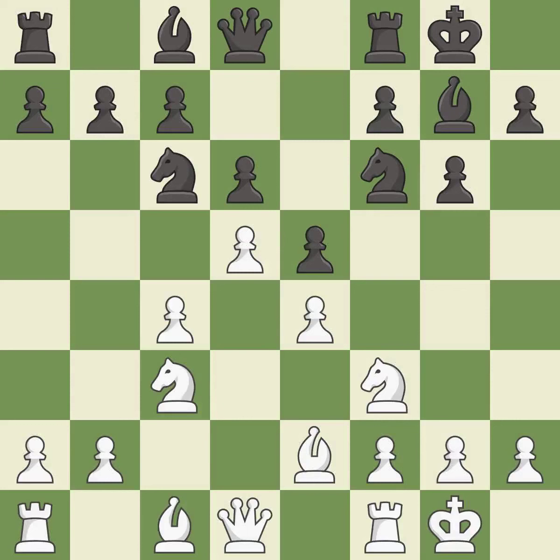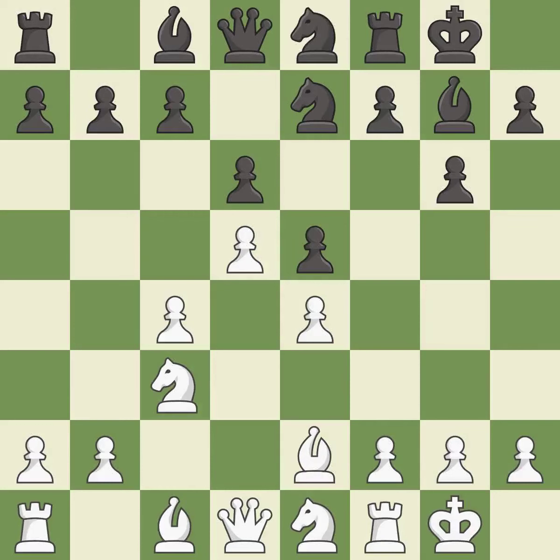d5 takes space in the center, attacks the knight on c6 and controls the e6 square. Ne7 retreats the knight to a square where it will help with the f7-f5 pawn push, after black moves the f6 knight. Ne1 retreats the knight in order to allow the f pawn to move and to later relocate the knight, most likely to the d3 square. Ne8 retreats the knight in order to push the f pawn. This strikes at the center with a pawn, fighting for space.